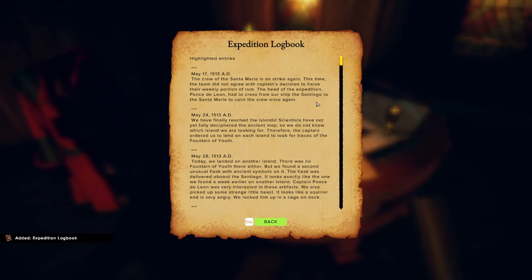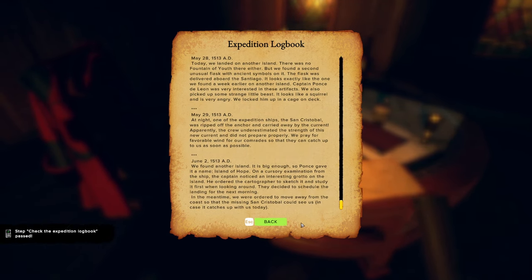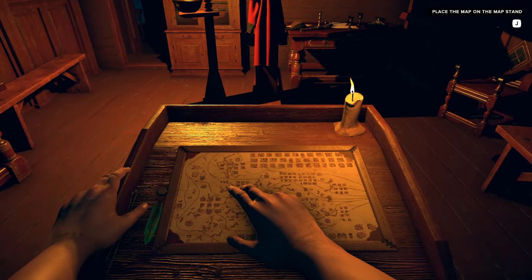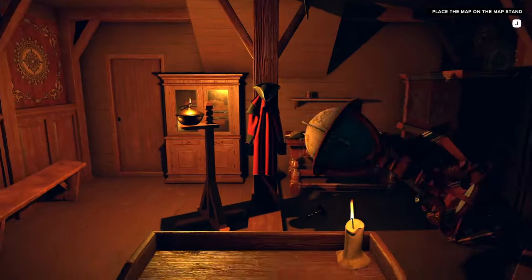Check the expedition's logbook — go ahead and pause it if you want to read it. Place the map on the map stand — can't look at a map unless it's on a map stand, don't you know. Whoa whoa whoa, what's going on? I don't like this, it doesn't look good.